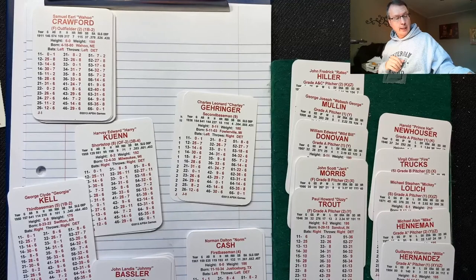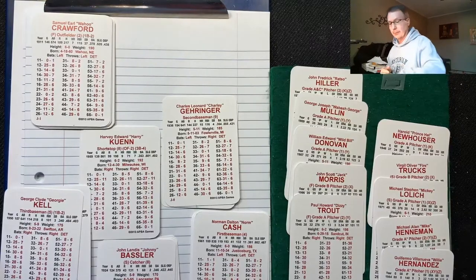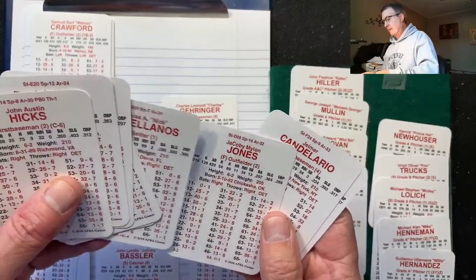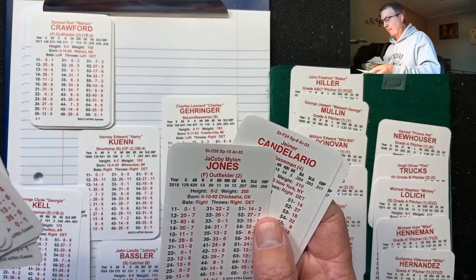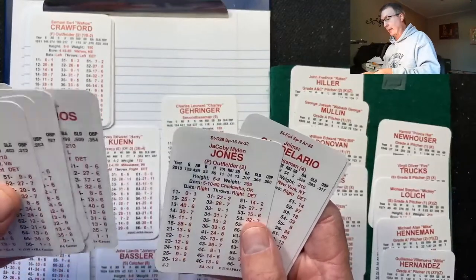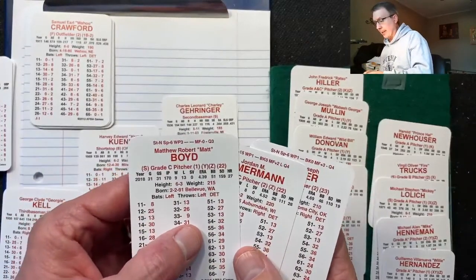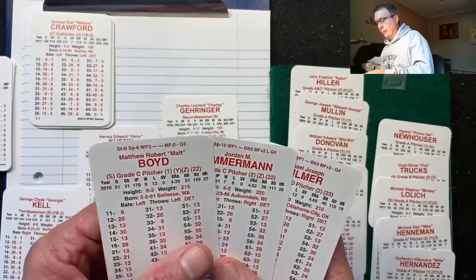Moving on to the number 11 ranked team, the 2018 Detroit squad — it's their turn to pick. Looking at their starters, Jacoby Jones sticks out — he hit .207, from Chickasha, Oklahoma. He's the outfielder they would trade. Their starting rotation is Matt Boyd, Zimmerman, and Fulmer — C, C, D. Not great pitching.